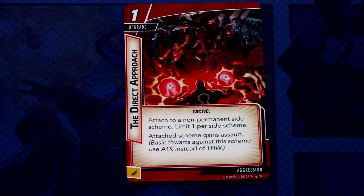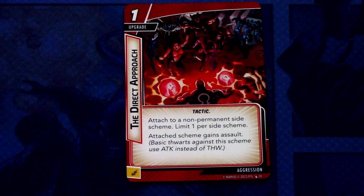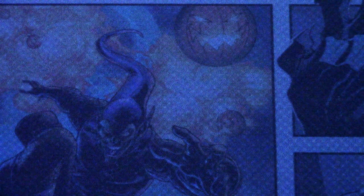Direct Approach — three copies in the deck, 1-cost upgrade, Tactic trait, attached to a non-permanent side scheme, limit 1 per side scheme. Attached side scheme gains Assault: basic Thwart against this scheme uses Attack instead of Thwart. This can be committed as an energy resource. These Assault-granting cards are really good, especially for heroes like Hulk with a high attack value.